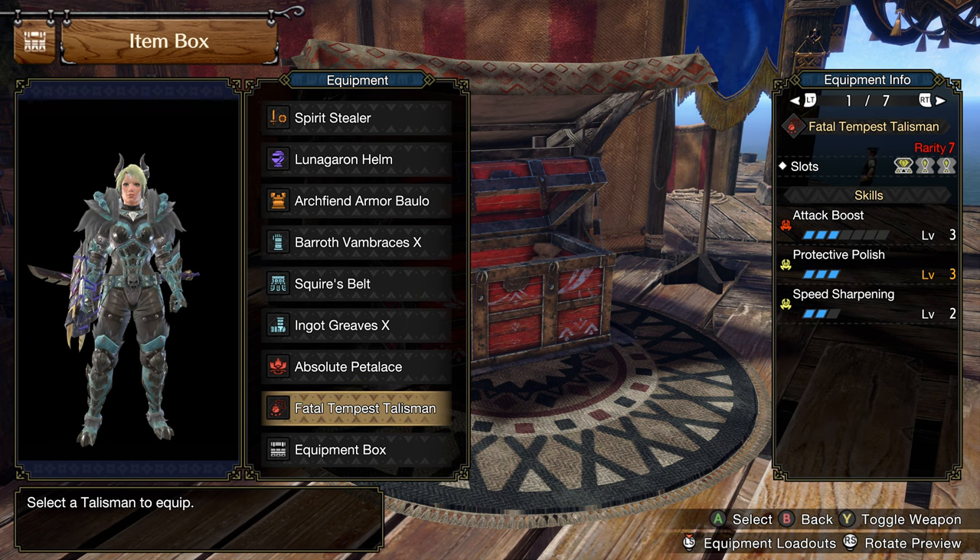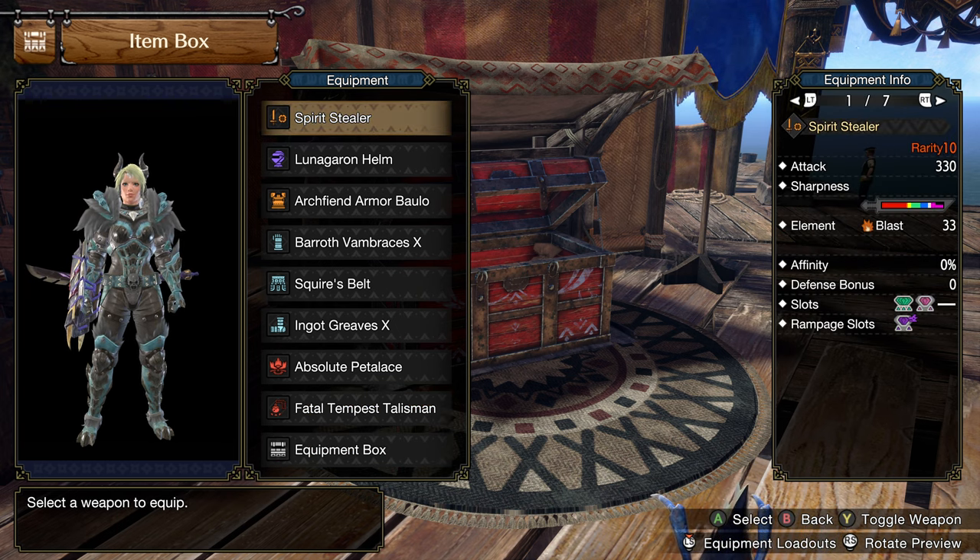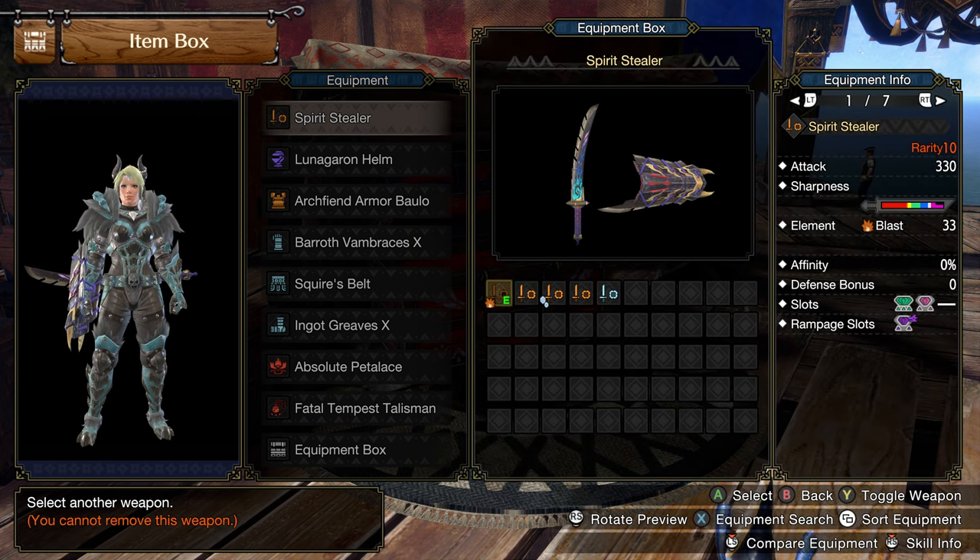Protective Polish helps but is not necessary. The Attack Boost, on the other hand, is going to boost us up to AB 7 — that's your priority for your talisman. Now talking about the various choices for Sword and Shield, the first, and my love, is the Scorn Magnamalo Sword and Shield. Coming in with 330 raw, a nice amount of purple sharpness, a 3-2 slot configuration, and a level 2 Rampage slot. This thing is a beast, and I absolutely love the visual design — easily one of the best looking sword and shields in the game.